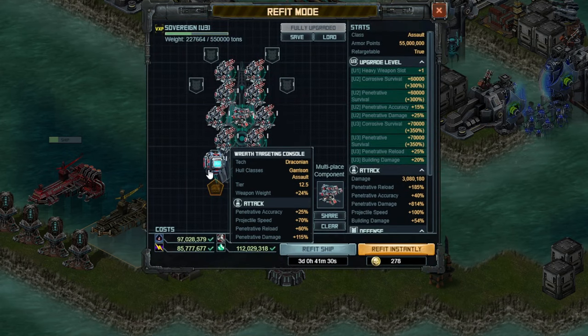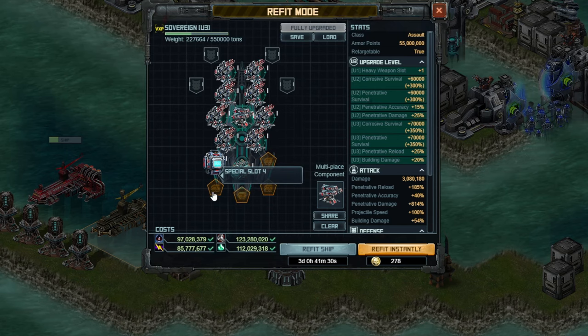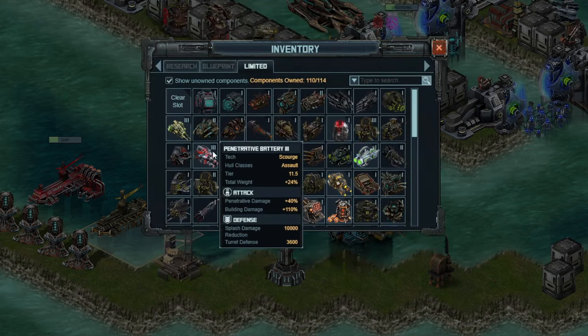I like this one. It's not the highest damage special out there, but the projectile speed is nice, and the accuracy is going to be nice for the few ships in this target. Specialist slot number 3 is going to be another limited special — Penetrative Battery 3. This is not going to be on all 5 ships, just warning you in advance. It gives you building and penetrative damage.